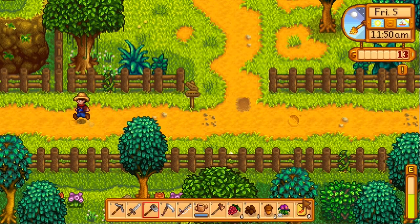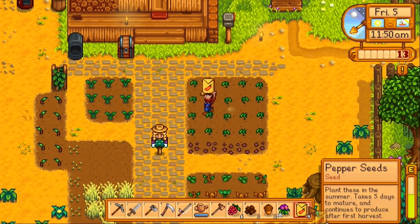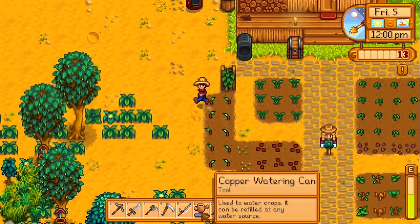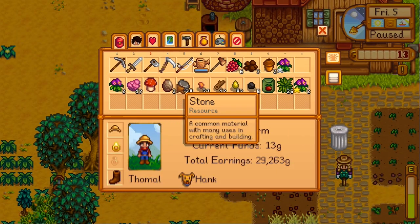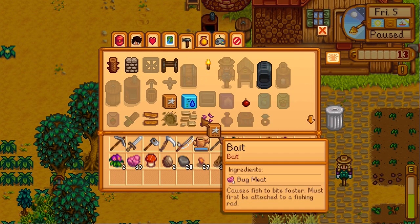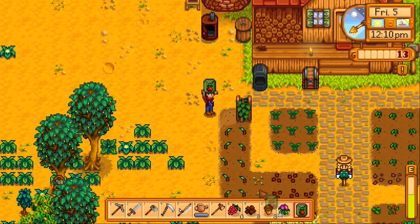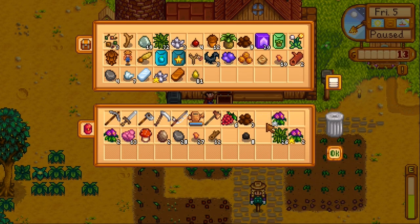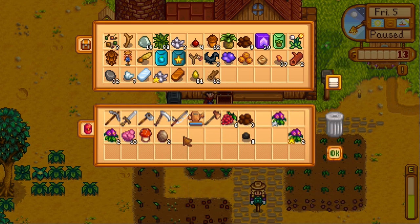I'm just going to get everything planted, and then I'll probably head to the mines for a while. I do want to start collecting some more iron. This will be my pepper field, and I think I'll just plant the corn up here — make just a random row of random crops. Let's get some fertilizer, tomatoes, seeds, and water. Actually, before we head to the mines, let me drop off everything. I'm going to need to build a second chest at some point, probably sooner rather than later.